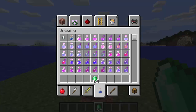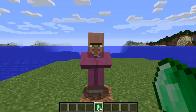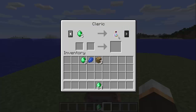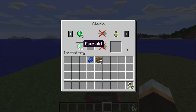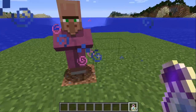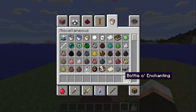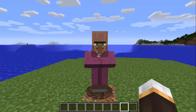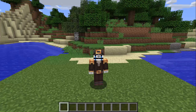Fact number fifteen: the only way to legitimately acquire a bottle of enchanting in survival is by going to a village and finding a cleric — the villager with the purple jacket. The very last trade should be five emeralds for a bottle of enchanting. That's the only legitimate way to get it in survival on PC.